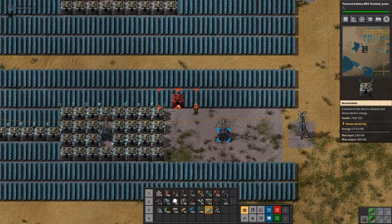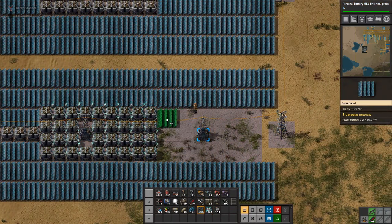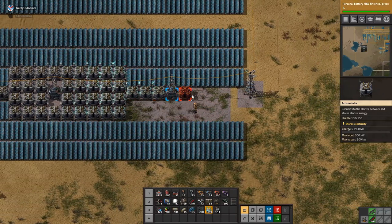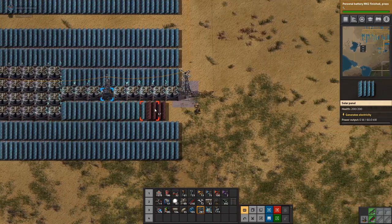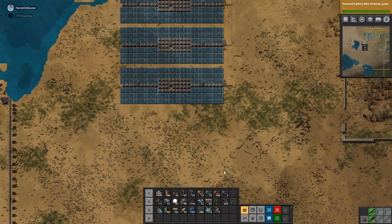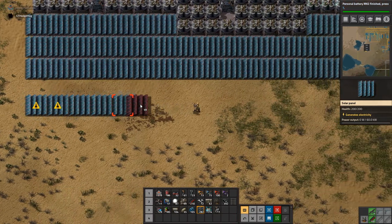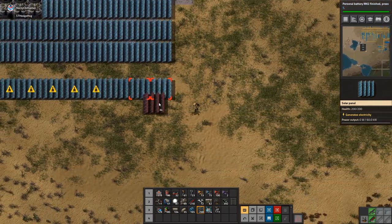Putting solar panels down is a lot more fun when you have robots, which I suppose I could get. If I did that, can I still walk past that? I can! Awesome. Right, that's kind of there like that then. Can still walk past that - just about squeeze through the gaps.